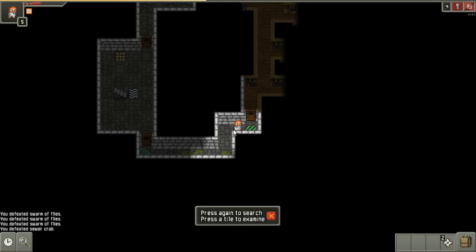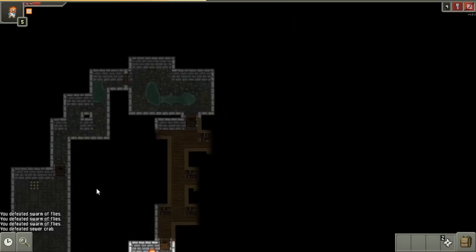That trap there is a gas trap. I could try to get the crab into the gas trap, but the crab moves too fast. Even if I were to somehow figure a way to aggro the crab so it comes at me and then trigger the trap and run, the crab is gonna run through the gas very quickly and not get hurt.